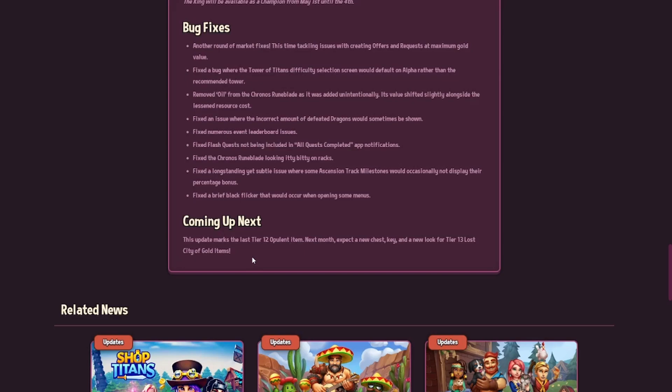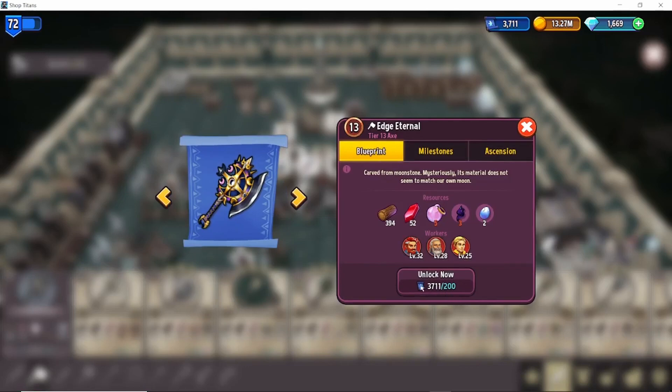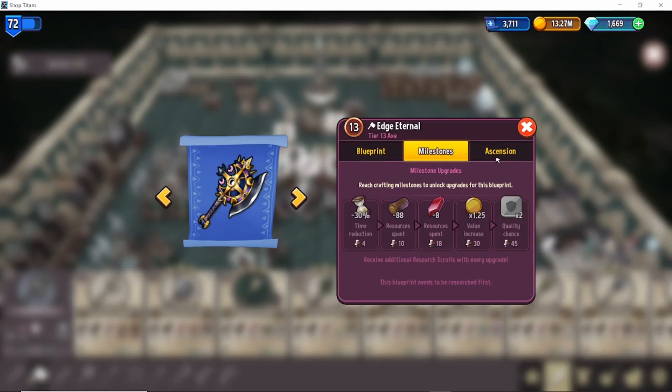Alright, let's jump over to the game and check out this new content. Let's check out some of the tier 13 items. As we can see straight off the bat it costs 200 research scrolls to unlock, which should not be an issue for those who have been playing for a while. Looking at the axes at the moment — the base price is about 5.6 million dollars. It requires five of the new essence, three of the astral fabric, two of the eggshells from previous quests, and also a load of jewels. So these seem to be quite difficult to craft at first glance.